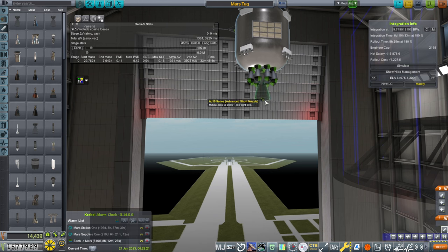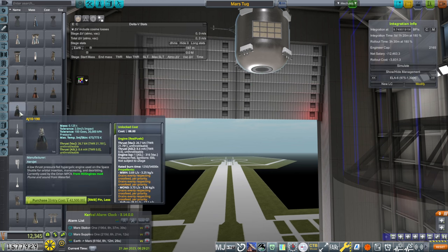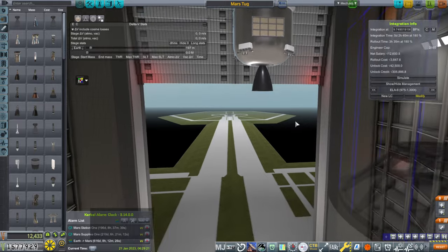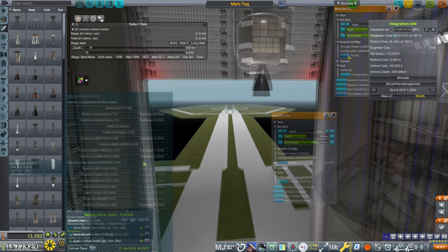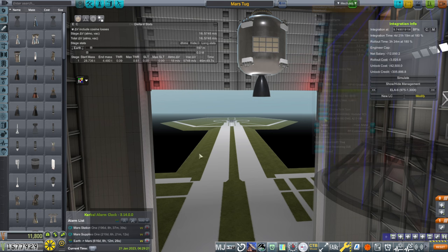Fortunately we have the engine I was supposed to be using in the first place. The AJ10-190 is here finally, and it was the whole reason why I was using MMH/MON3. So let's make sure we also changed the RCS to MMH/MON3 as well. The tank has to be changed too. That's a long burn time.